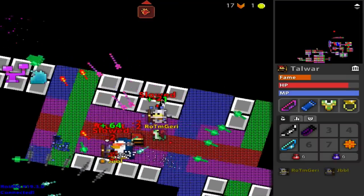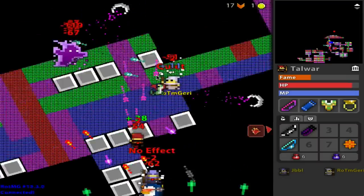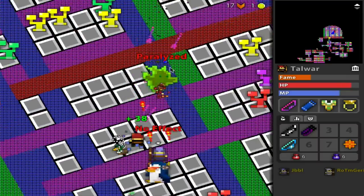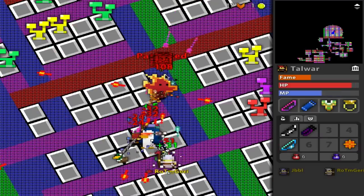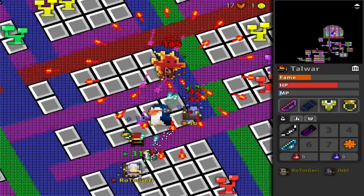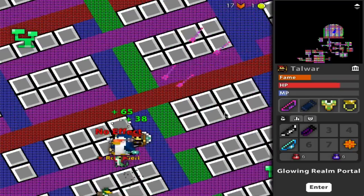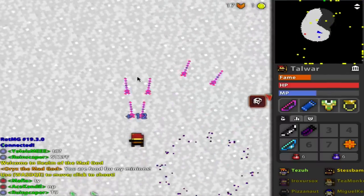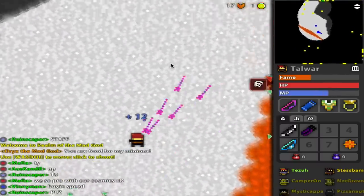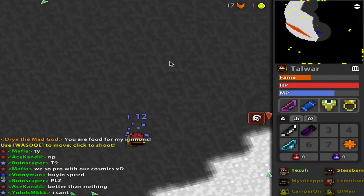Tip number one: be in control. What I mean by be in control is, first, I want you to go to your settings and enable screen rotation. This is how most Realm players do it. Not everyone does, but I highly recommend learning this. It makes you much more in control of your character while playing. It allows you to maneuver yourself in ways that you probably never thought that you could.